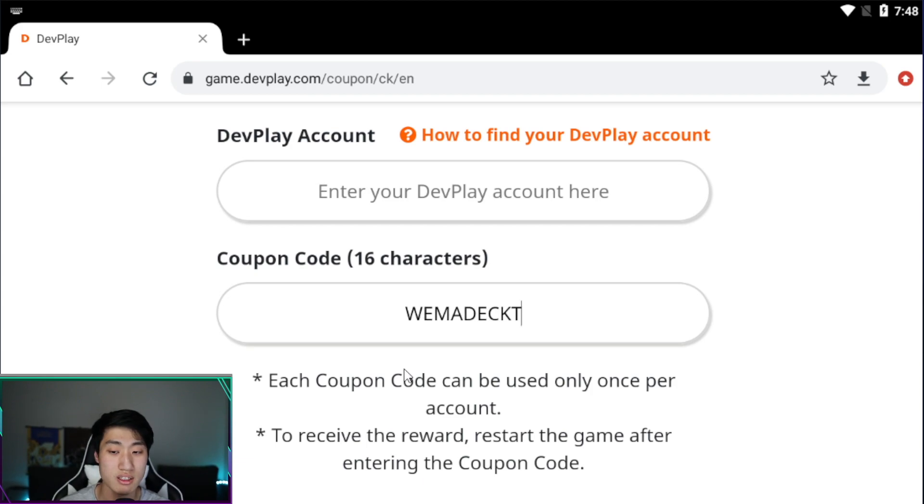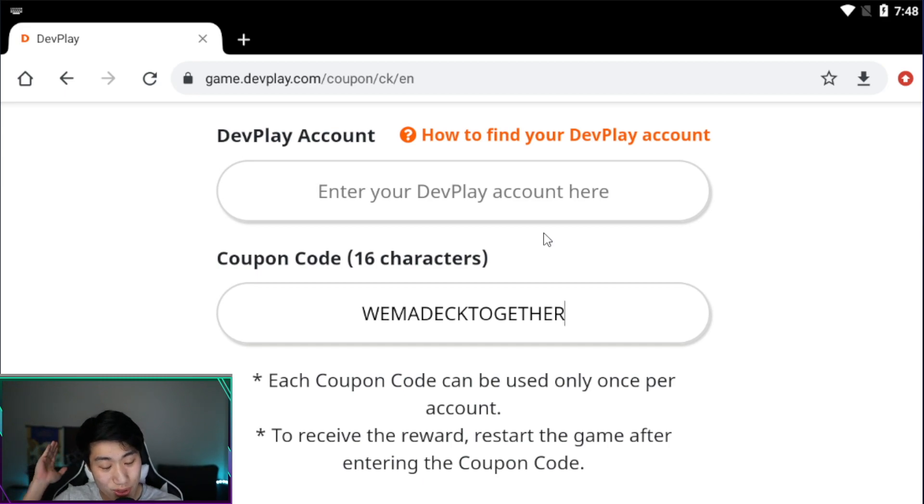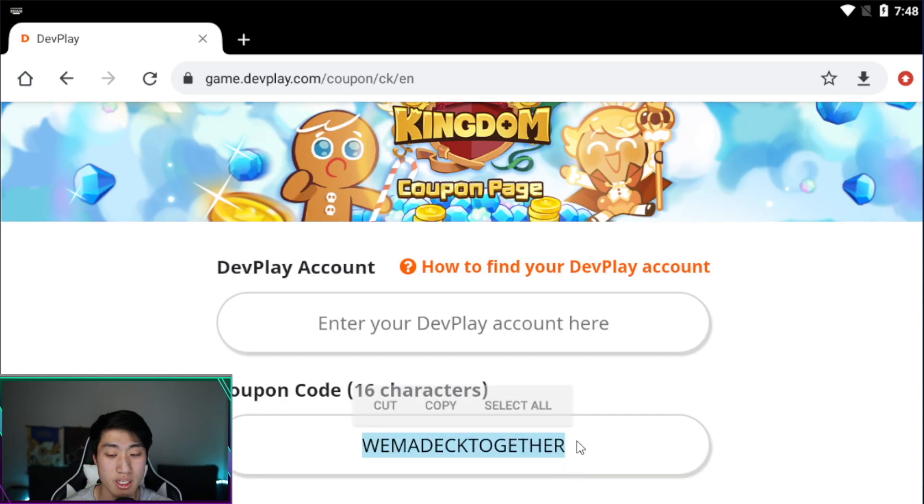The second code is 'We Made CK Together', and that's going to give you a total of 3,000 crystals. This is for the first anniversary update, so make sure to redeem this code right away.